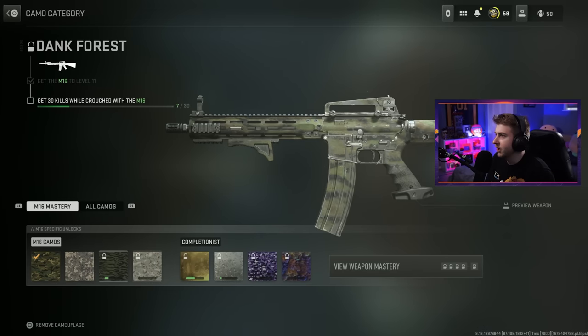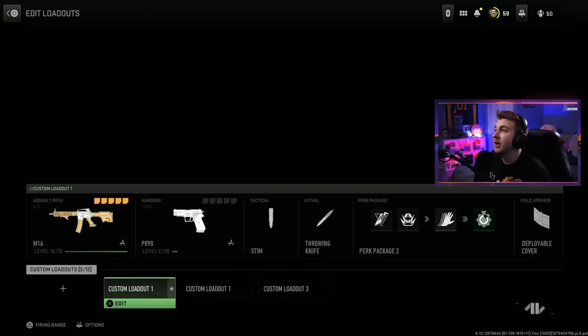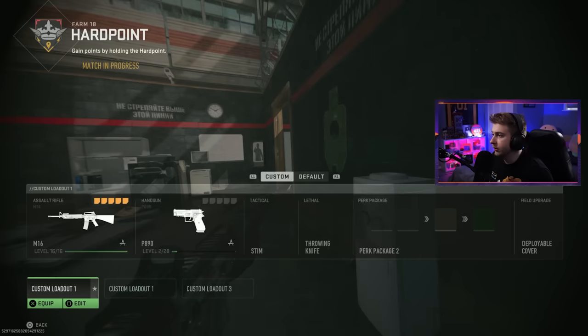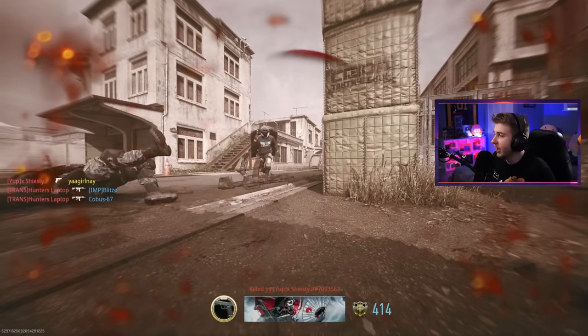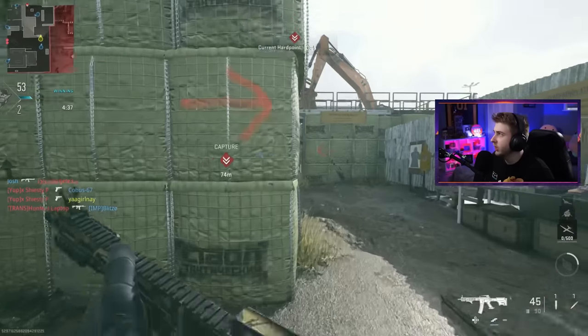Let's check our progress — we got basically nothing done. I do want to try the whole crouching and mounting thing to see if we can pair those two together, because this would speed up the process a lot. I'm going to hop in a game and try to have my only kill be a crouching mounting kill and see if it's even possible. They're throwing us right back on Farm 18 — this one's Hardpoint, game in progress. I had it on burst there, good thing I died. Let's switch to single fire and see if I can get a kill.